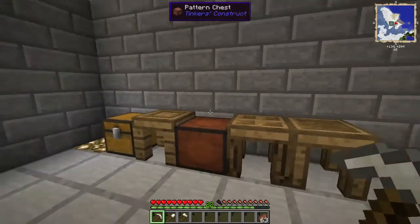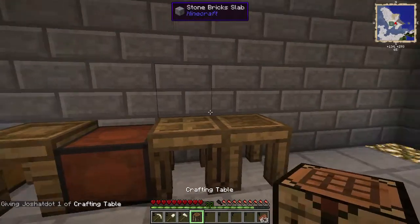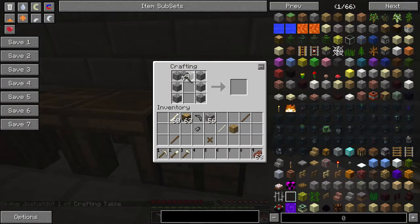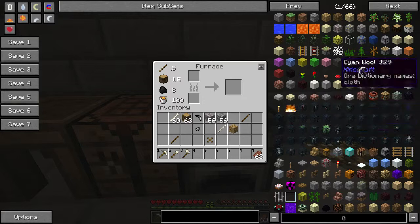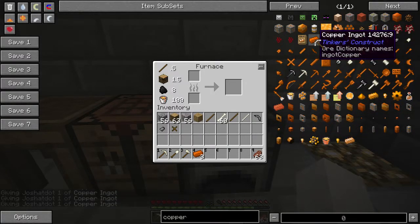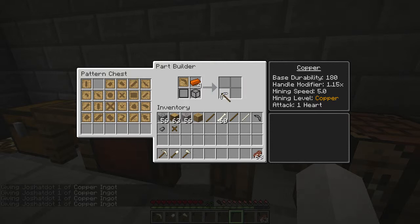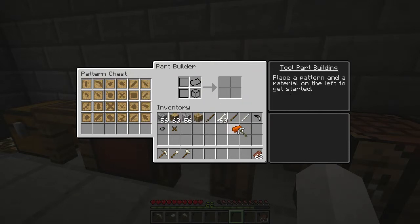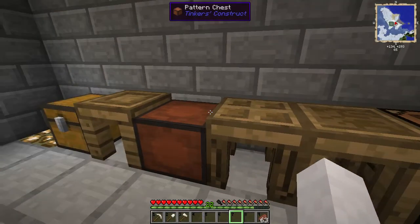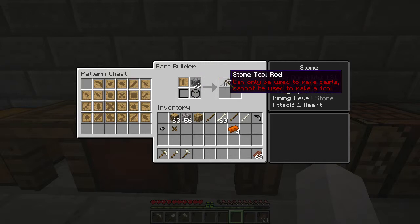After that, you could smelt copper in the regular furnace but you won't be able to use it to craft stuff directly. To use copper to make a tool head, you have to cast it in the smeltery. In order to make the cast, you grab the pattern, put in stone, and you get a stone tool rod, which can only be used to make casts.